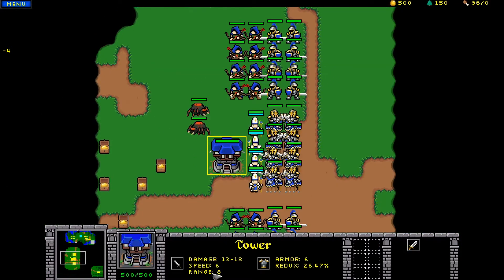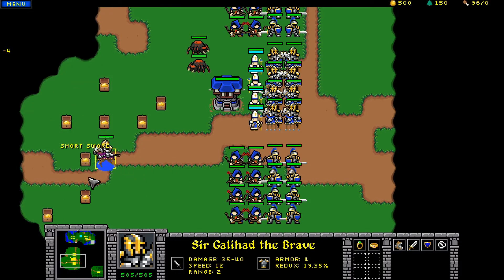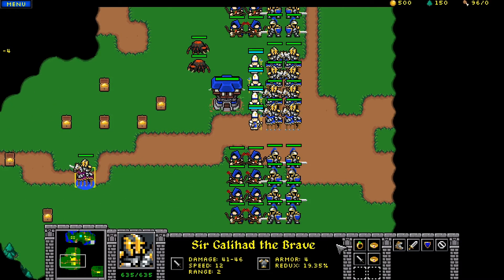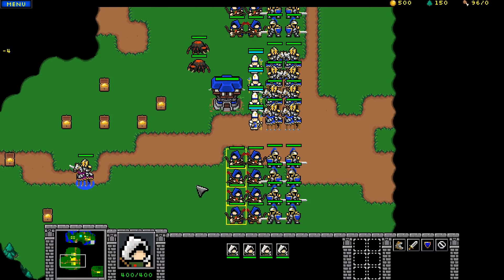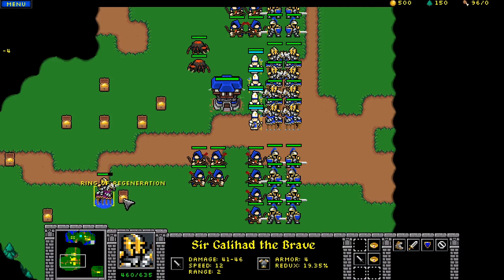I just want to show you how this works. So you can pick up some items. We've got Ring of Regeneration now. You can see that he regenerates health. And if we drop it, it goes a little slower. You can see — look at his damage there. We drop the item, he'll lose it. Pick it up, he gains it. It's pretty cool.